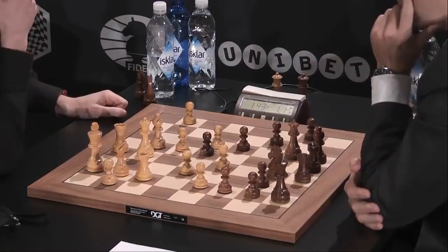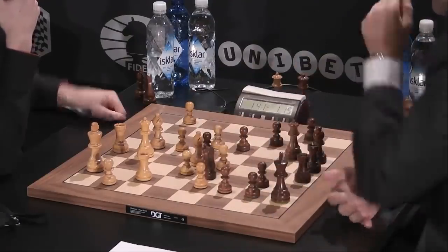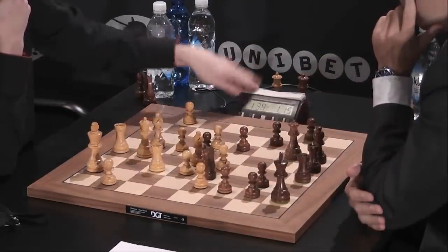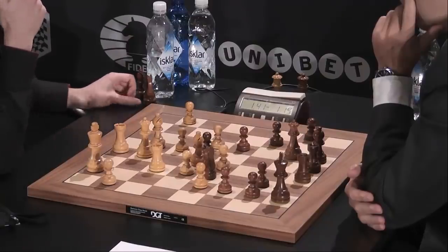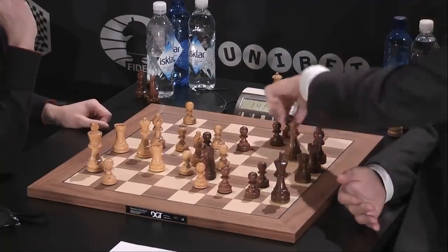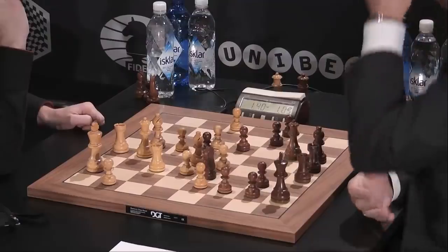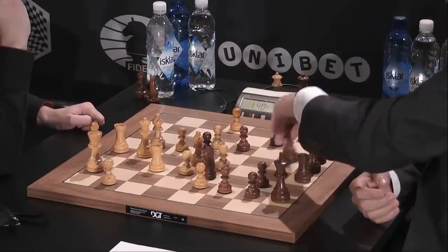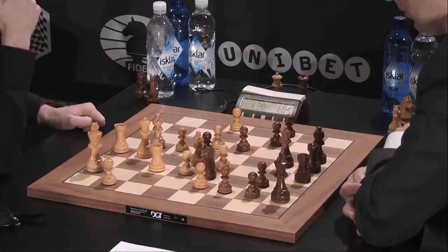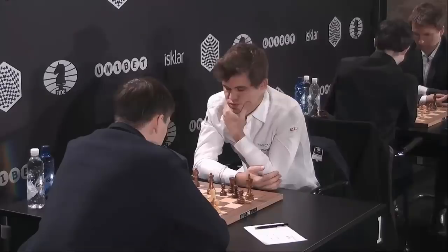The knight now comes to f5, fighting against white's backup plan of h4, h5. Rook to f3 — you could offer a move repetition here with knight to h4, just to chase that rook away from the third rank. He doesn't feel the need; instead preparing some counterplay on the queenside with a6 and b5. MVL played a4, but that leaves a weakness on a4, so it's a very double-edged game here. Let's move back to Magnus Carlsen on the top board.